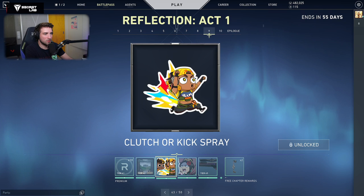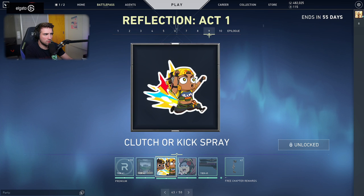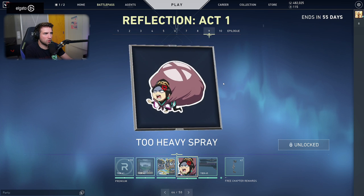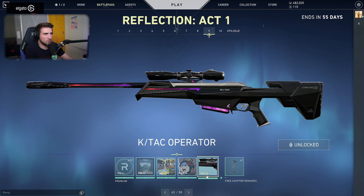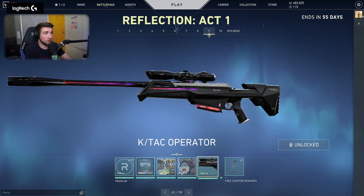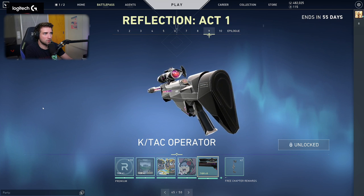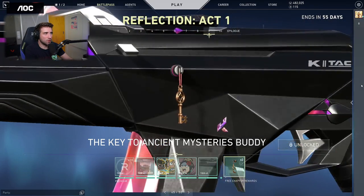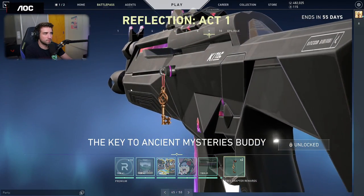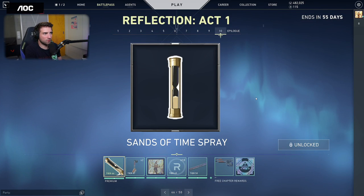Clutch or Kick — has to be animated, right? Because we have Phoenix here as well. Too Heavy Spray — not sure what this is. Then the Operator skin from the K-Tag line, it's really nice. The Key to the Ancient Mysteries buddy — I wonder what this is for.